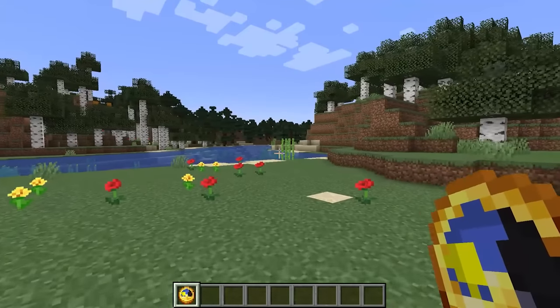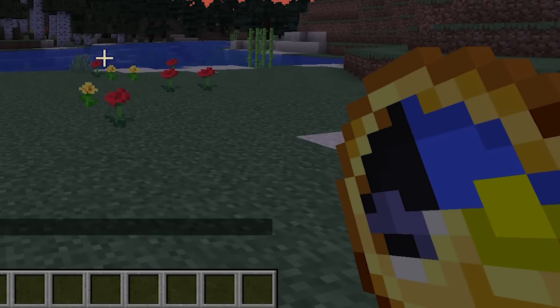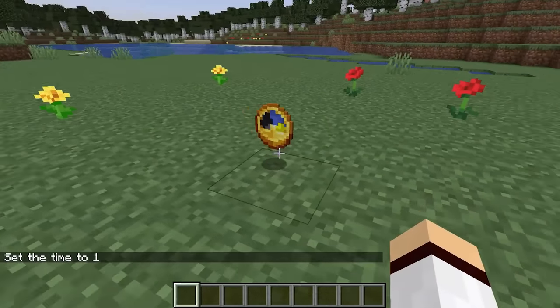When the time of day changes suddenly in Minecraft, the clock dial spins rapidly to catch up to the time change. For example, if you use the time set command, you'll see the clock rapidly spin to adjust to that time.